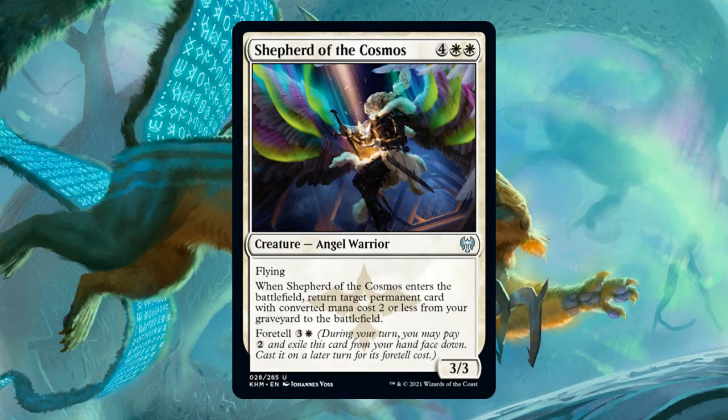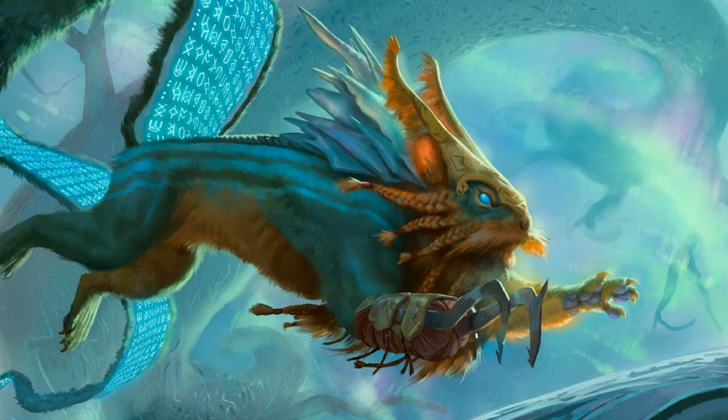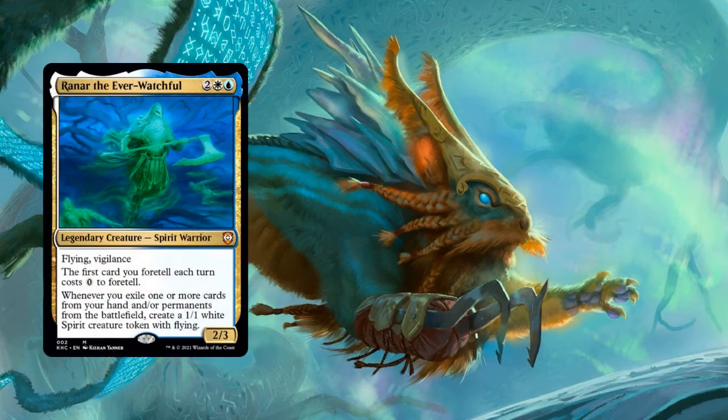There are 41 Foretell cards — they are all monocolored or colorless: 11 are white, 11 are blue, 8 are black, 6 are red, 4 are green, and 1 is a colorless artifact. White and blue have the edge here because one of Kaldheim's two commander precons is led by Raynar the Ever-Watchful, an Azorius commander that cares about Foretell and other exile effects. Raynar was so obviously built around Foretell that I don't think I need to talk about him anymore, so I won't.